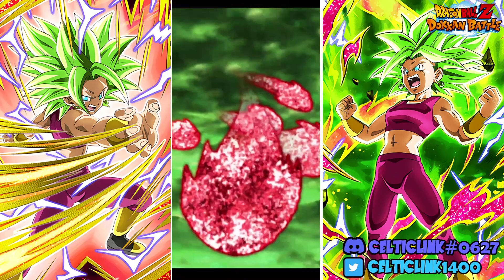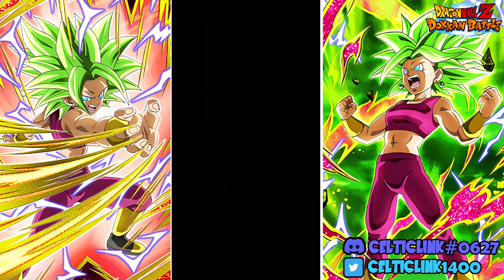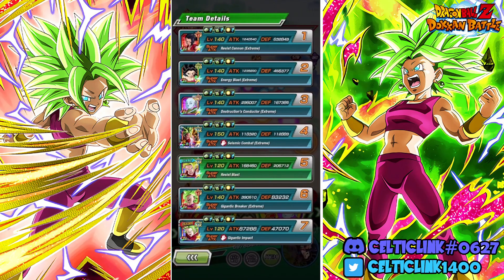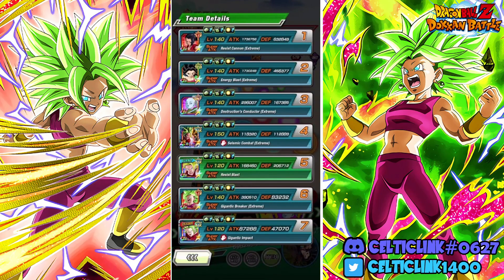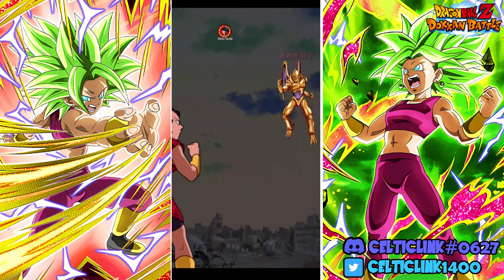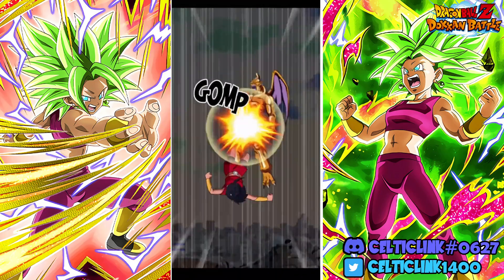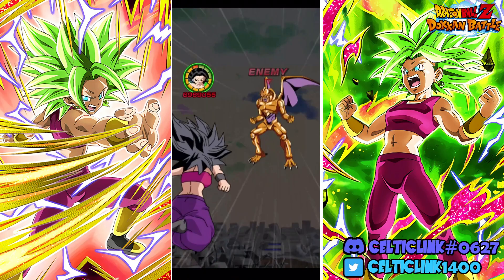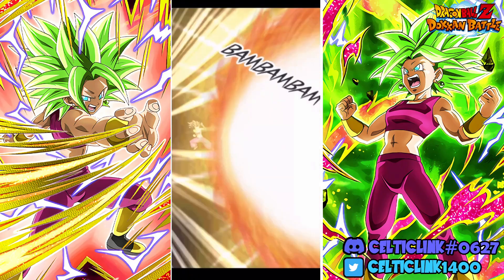We're actually going to stick her in slot one just to watch her build these attacks and see how well she can stack. She's doing really nicely on the attack stacking, and again she is raising defense infinitely. With that guard, she's able to tank these hits from the bosses in slot one. The trick is you have to have Caulifla on the rotation — if you don't, she's a sitting duck. We get a 100% dodge right here on Caulifla. Beautiful.